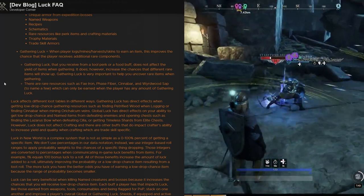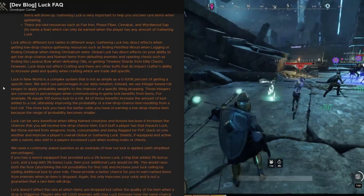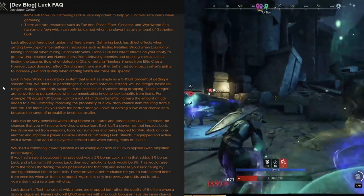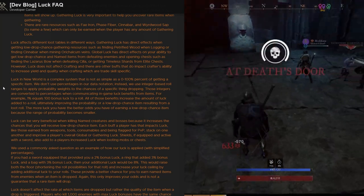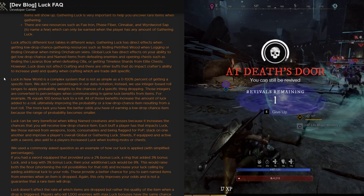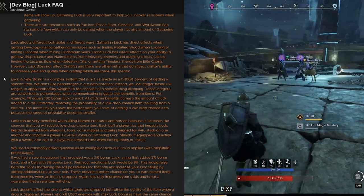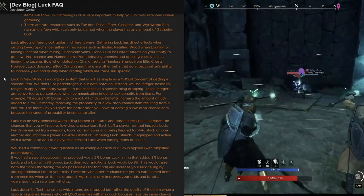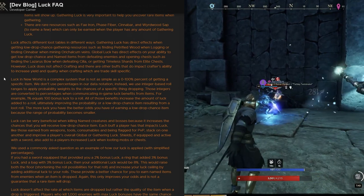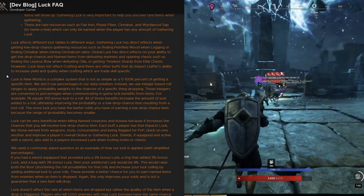Gathering luck is when a player logs, mines, harvests, or skins and earns an item — it improves the chance of receiving additional rare components via a tool perk or food buff. This does not affect yield but increases the chance that rare items show up. Rare resources such as fey iron, phase fiber, cinnabar, and wirewood sap can only be earned when the player has any amount of gathering luck. Luck affects different loot tables in different ways.